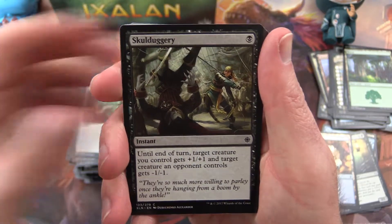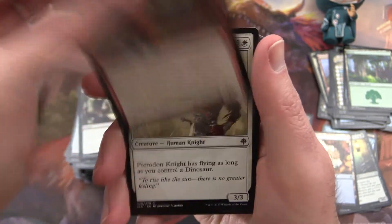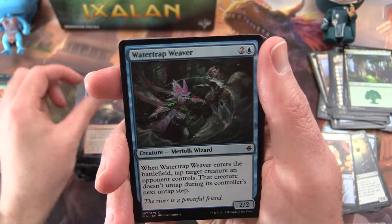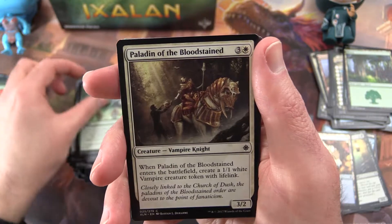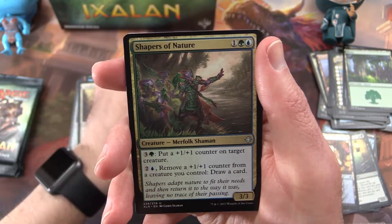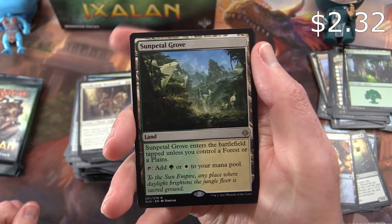Next: Skullduggery, Frenzied Raptor, Pterodon Knight, Queens Bay Soldier, Jade Guardian, One with the Wind, Hijack, Water Trap Weaver, Blinding Fog. Paladin of the Bloodstained, uncommon is Storm Fleet Aerialist, Wanted Scoundrels, Shapers of Nature, and a Sun-Turtle Grove is the rare.